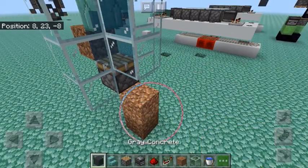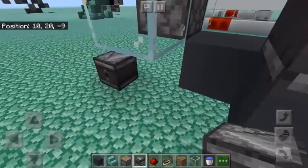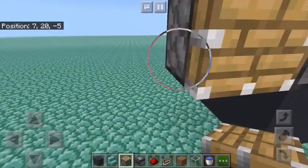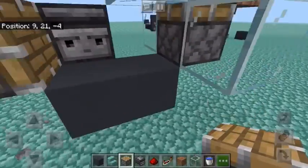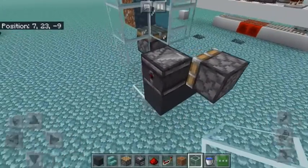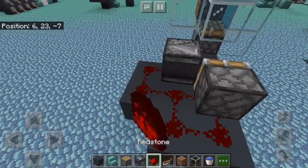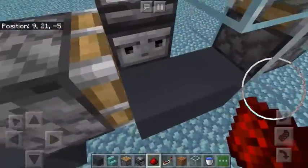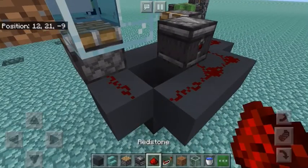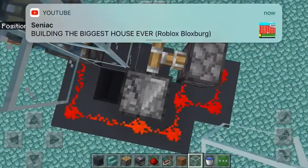And then next to that, with a block of your choice, you're going to make a little thing over here. First you put an observer so it's facing towards a block in front of it — it doesn't matter what block. Then put a piston there. Behind that, you want to connect the redstone from the piston to the observer, like this. Then also connect that redstone to the piston over here. Then you place a block in front of the observer, and then you get this.